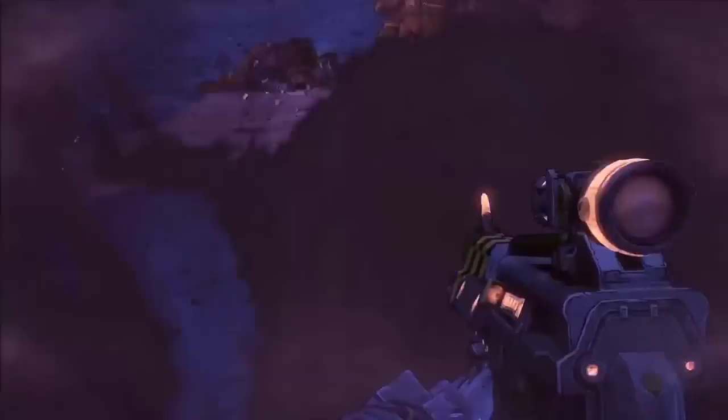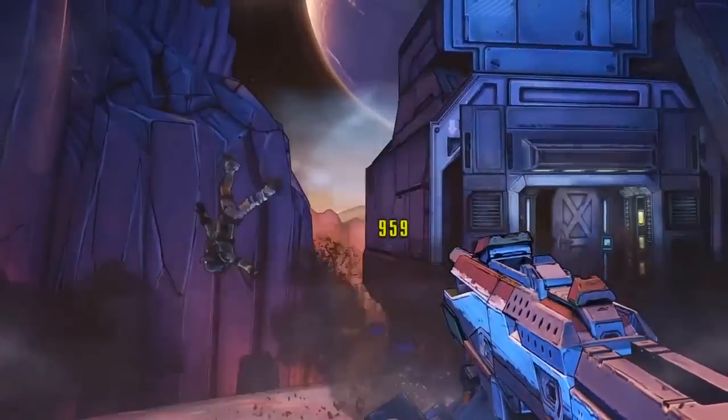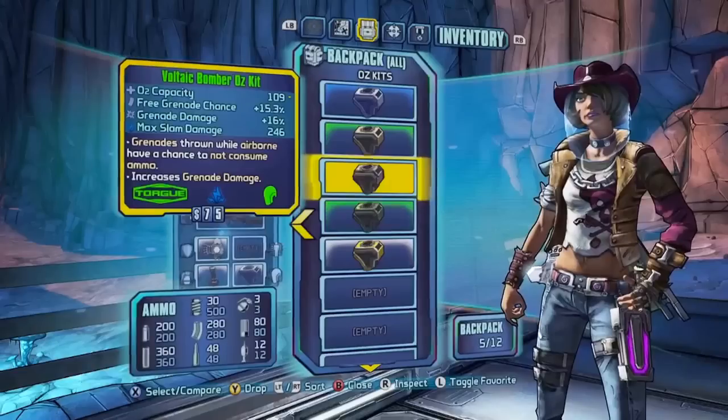They went over some of the new Vault Hunters — four new playable ones that are going to be different than any we've ever seen before — as well as new features like the OzKit system, which is basically an oxygen system because the pre-sequel is built on the moon, where the entire playable area is up there with no oxygen.